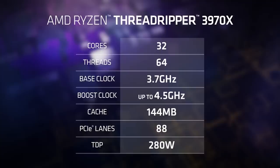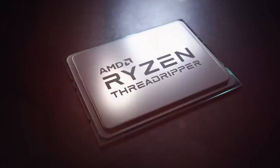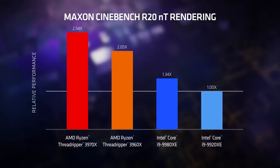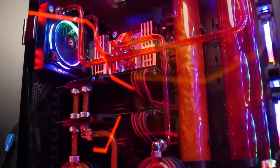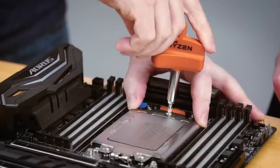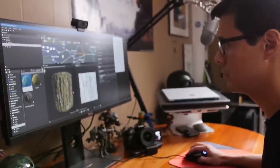Finally, there's the $2,000 Threadripper 3970X — a monster CPU with 32 cores and a boost clock of 4.5GHz. While these might all sound expensive, given the clock speeds and core count, it's pretty much unheard of for new hardware to actually be this cheap. AMD also have a habit of drastically cutting prices for prior-gen hardware, so in a year or two these new Threadripper CPUs could be had for well under $1,000. The first-gen Threadripper 1920X launched at $750 and is now readily available for $400. The 3950X launched on the 25th, though exact release dates for the new Threadripper CPUs haven't been confirmed.